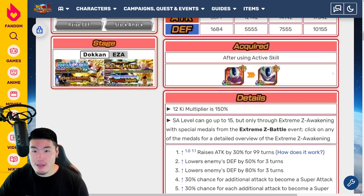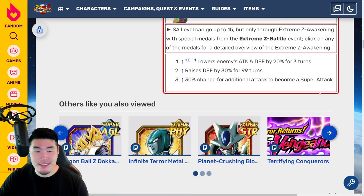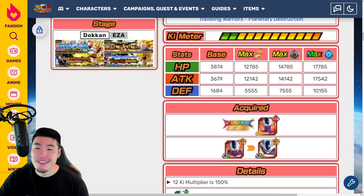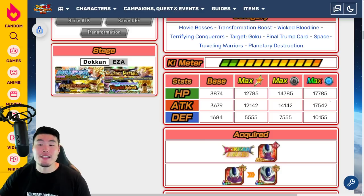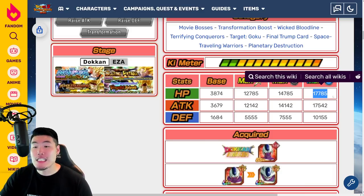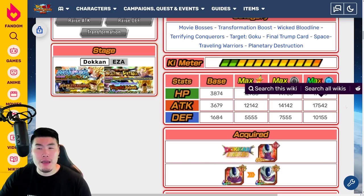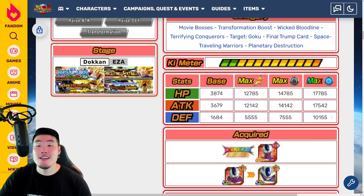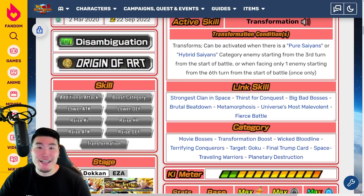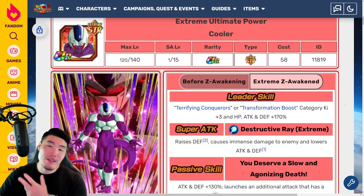For his stats — the wiki didn't list the Extreme Z Awakening stats, which is disappointing. So I'm going to guess that it's going to be somewhere in the range of like 19,000 to 20,000 HP, close to 20,000 — if not maybe more than 20,000 — Attack around that range, and also around 12,000 Defense. These are not exact numbers because I'm guessing, but it's going to be something like that. So there you have it — that is the Extreme Z Awakening for the STR Cooler.